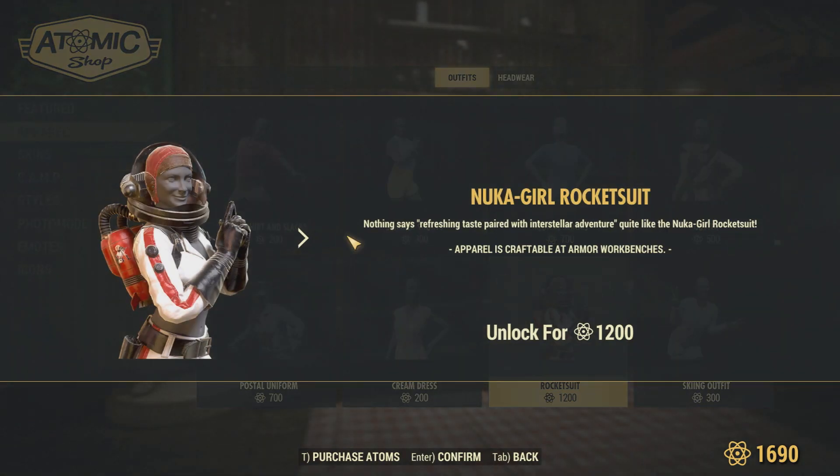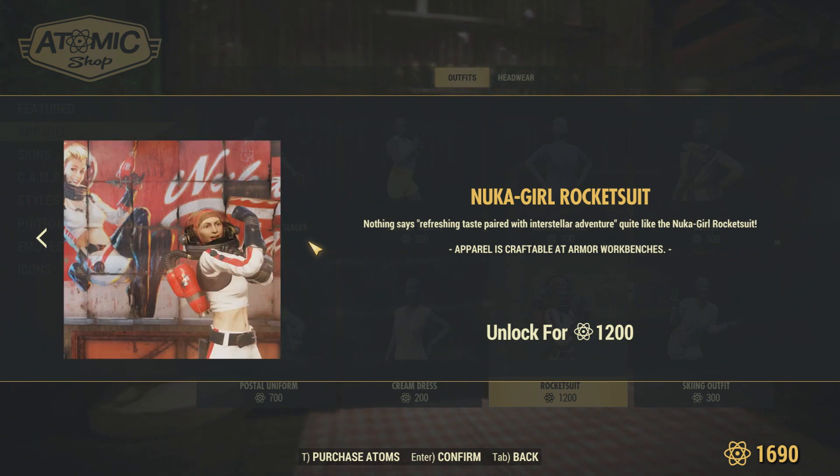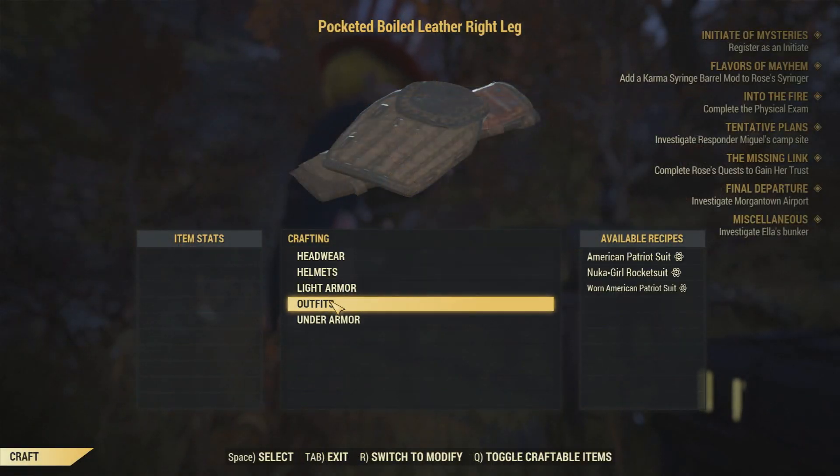Let me just show you me getting one to help you out here. I'm going to get the Nuka-Cola girl rocket suit outfit. As you can see, it says the outfit is available at the armor workbench. And they don't cost a lot — cloth is the only resource you're going to need.